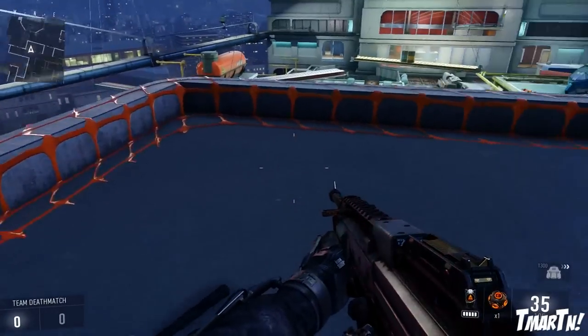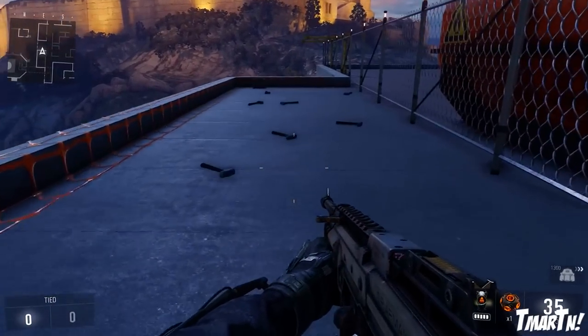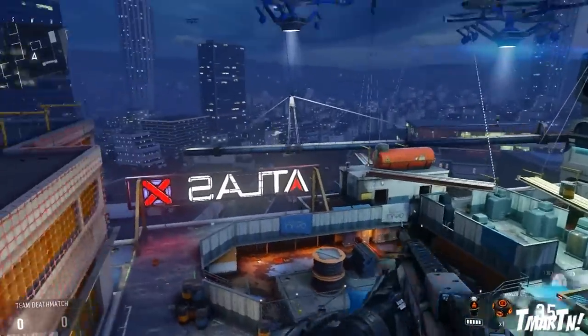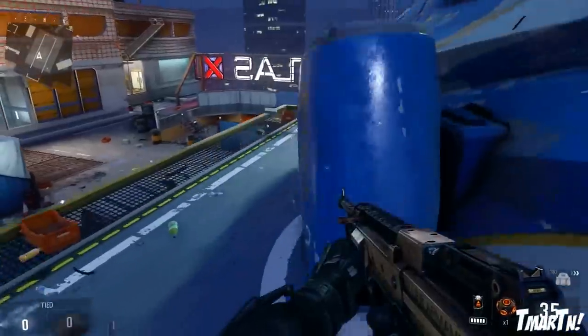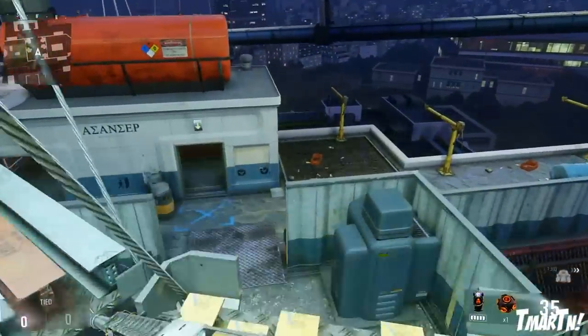There are 13 sledgehammers on the top of this building. Not sure what the number 13 means — if it has a specific meaning or if it's just a random ominous number or something like that. That's the new Easter Egg on High Rise. They've replaced the teddy bears with sledgehammers, which I thought was very punny. Way to go, Michael Connery — that was very punny.